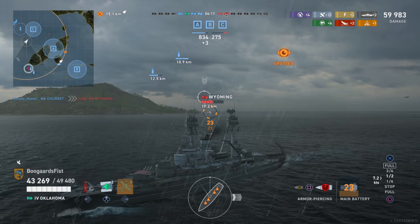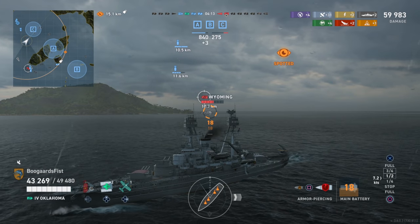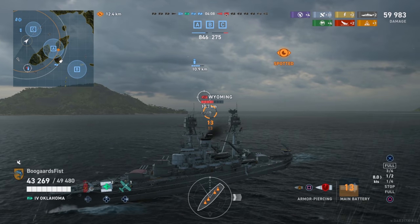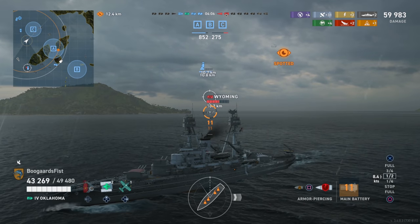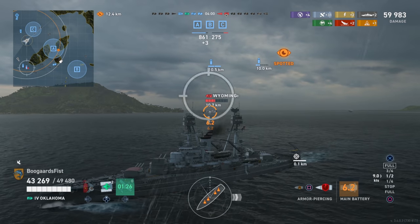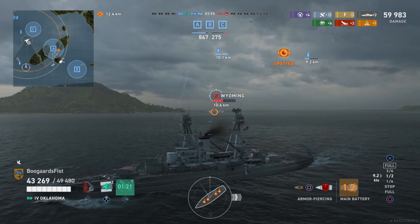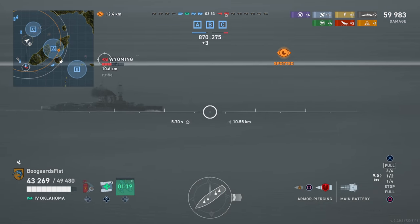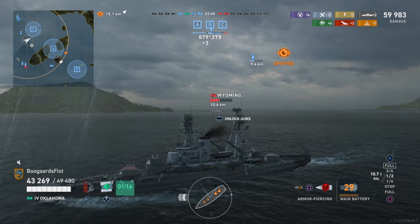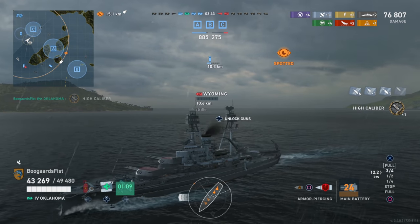We switch from HE back to AP because at this point all we really need to do is sink the Wyoming — that'll be a hundred-point swing. We'll be just shy of the thousand points needed and with all three caps we've got it in the bag. Basically we pushed the destroyer when able, and when he cut off his own line of sight we wanted to close in. When we recognized we could no longer do that safely, we pulled off.